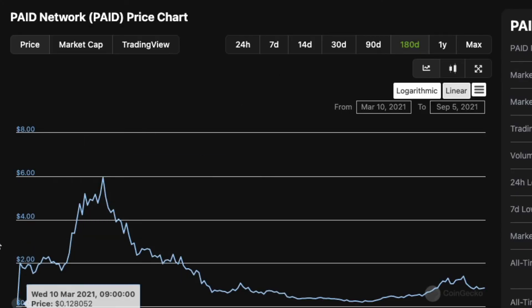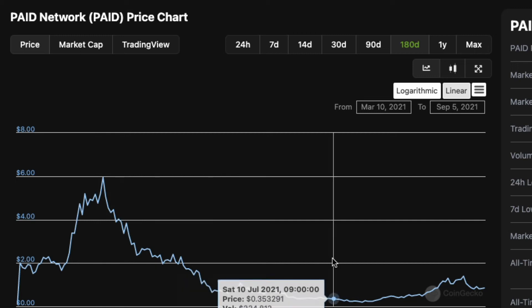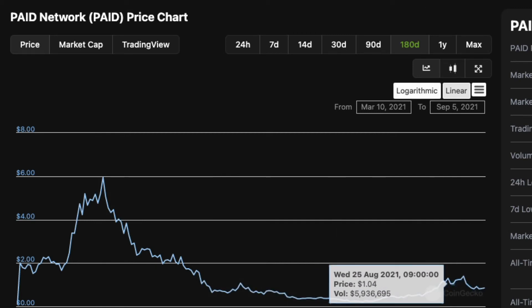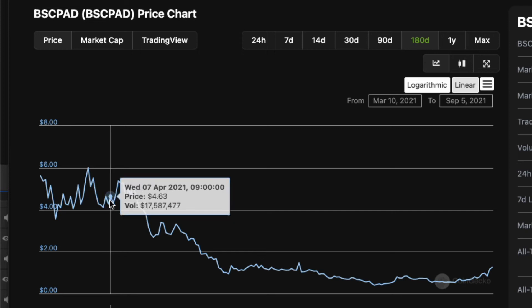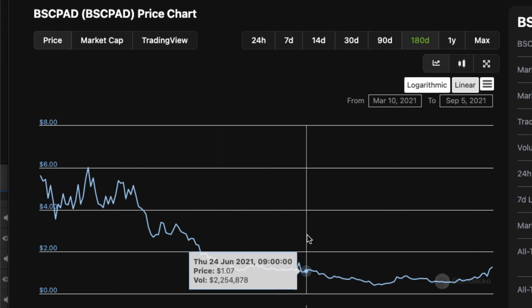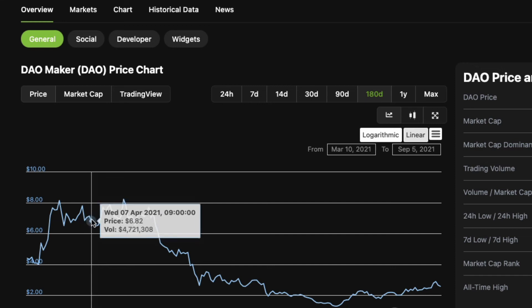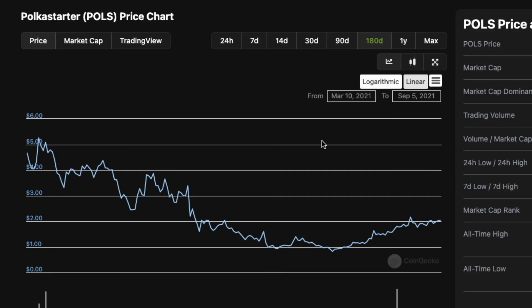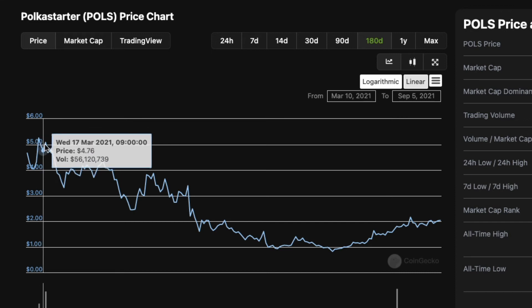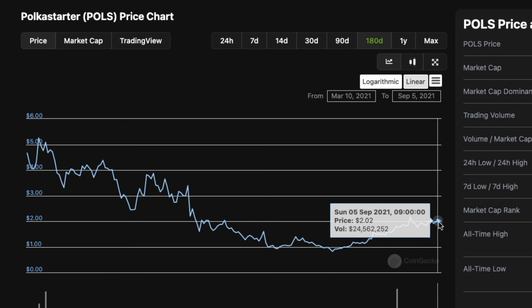Here are some other launchpad tokens. PAID Network was trading at around $5.00 back in April and now it is only trading at around $0.82. BSC Pad was trading at around $4.60 and now it is only trading at $1.26. DaoMaker was trading around $7.00 and now it is only trading at around $2.65. And PolkaStarter was trading up around nearly $4.70 in around April and now it is trading at around $2.00.